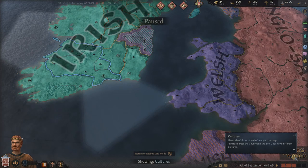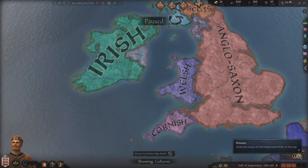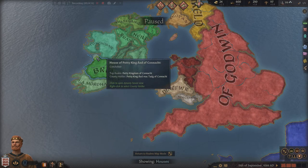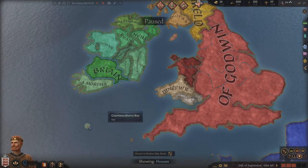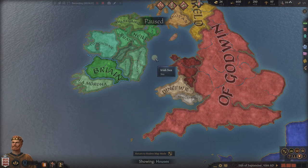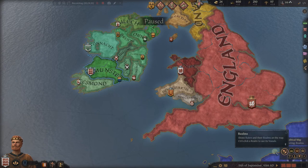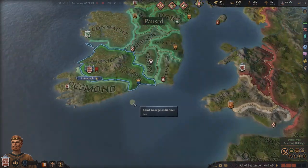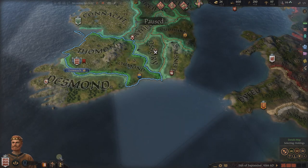So this was the map mode — faith, cultures. We can see here we are part of the Irish culture, and that will matter — we'll come back to that at some point. You can see houses — we can always see what our house controls. Now this may be different than what our character controls, because we may have six or seven kids and they may end up in control of some other realms. These are the map modes right down here. Usually you would play on realm, which shows the realms that are actually controlled, who controls them, and how much they control.